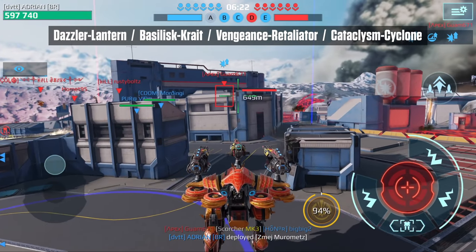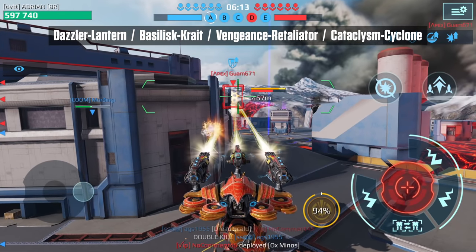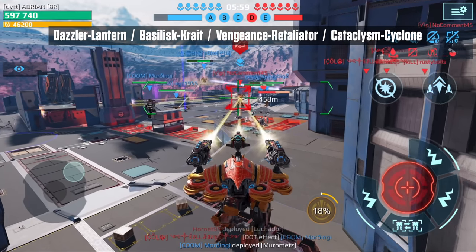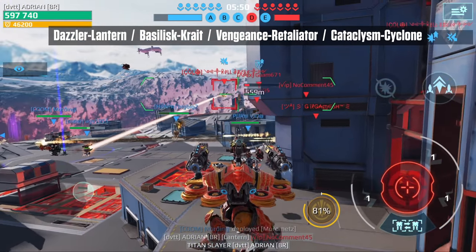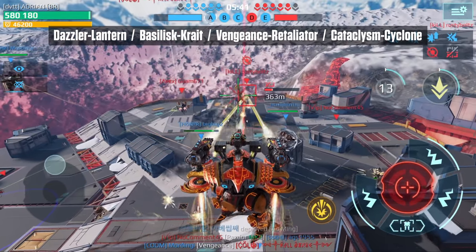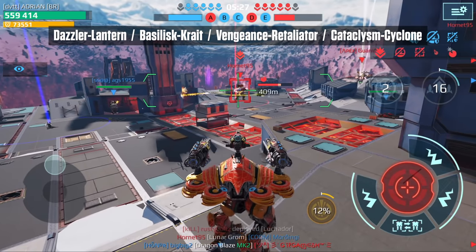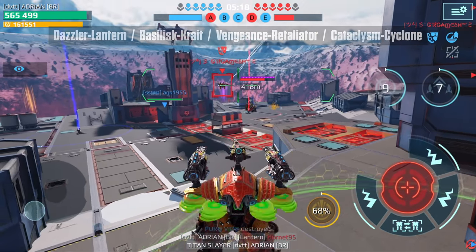Flying into the number two spot we have the Miramets. Some might consider this the number one titan, but I rank it at number two because it's a very fragile titan. While it can wipe out a Luchador in one flight, it can't push beacons and can't defend against aggressive attacks. It's also very vulnerable to Orion strikes. What makes it so strong is its EMP — it can disable any titan or robot from using their ability, and one flight can easily wipe out a maxed Luchador. If you're in a Luchador, keep your distance. Top builds: Dazzler Lantern, Basilisk Crate, Vengeance Retaliators, Cataclysm Cyclone. For mothership, lean towards the Orion, though Mantis and Monarch work too.